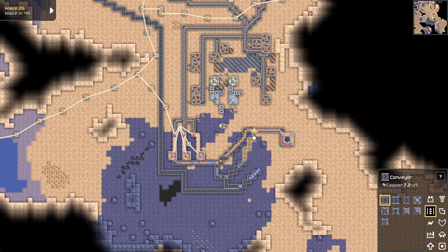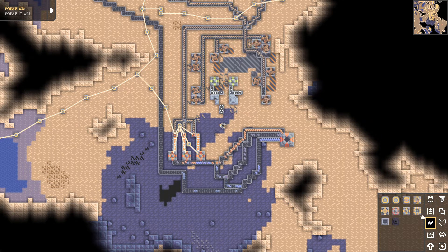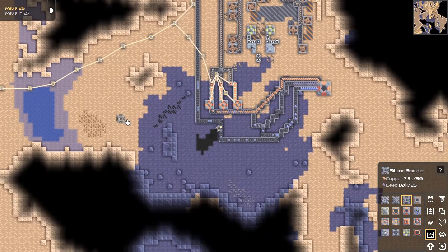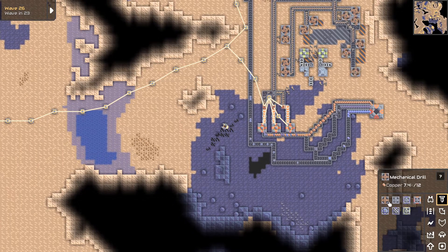We'll get this line over here — you can just go up and over. What do we need for silicon again? It might just be like coal and sand or something. Silicon — what do you need? Coal and sand. I can make that right over here. It is not the end of the world, because I didn't feel like running 5,000 lines from 3 million miles away to make this happen.